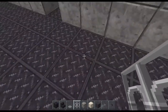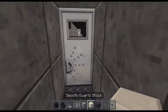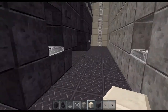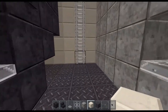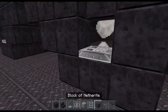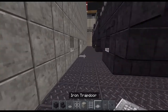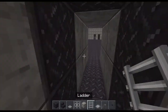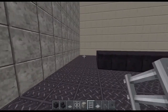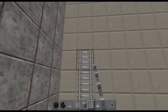I opened the menu but then decided I wanted to do it this way instead for some reason. So I grabbed the ladder, and I also grabbed the trapdoor while I was here. Okay, now we can get on with it.